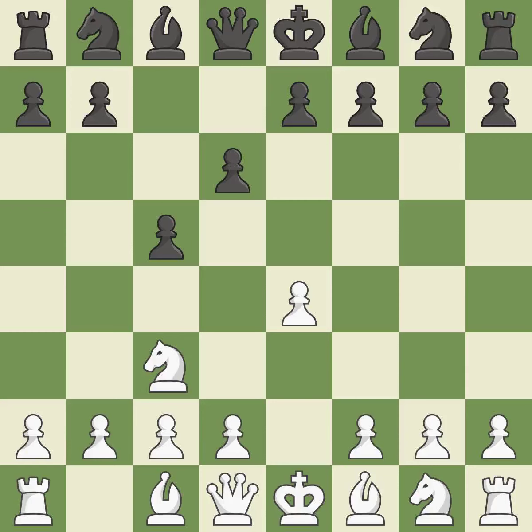D6 controls the e5 square, safeguards the c5 pawn, and promotes the development of the light-squared bishop. White's kingside is weakened by f4, which takes up room in the center and is ready to develop the knight behind the f-pawn.